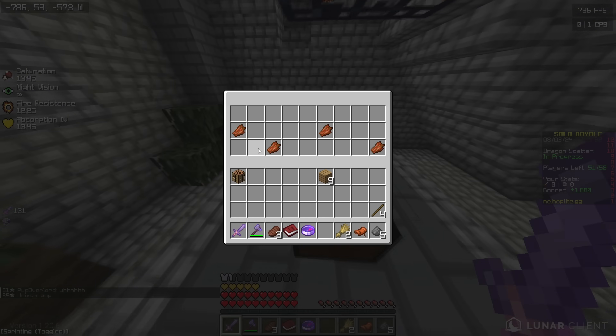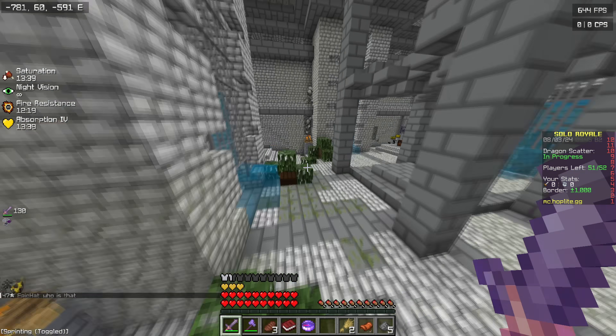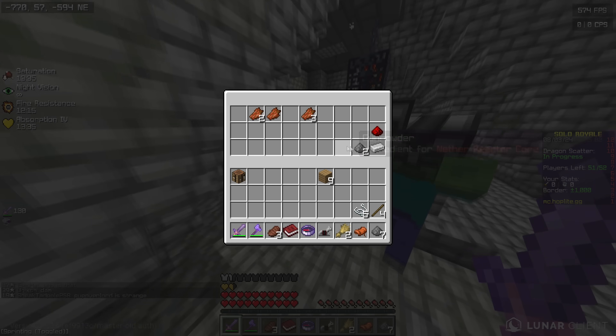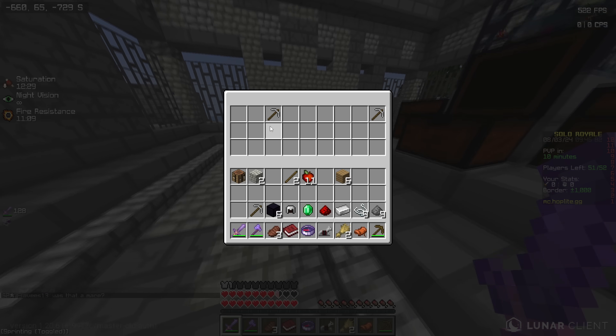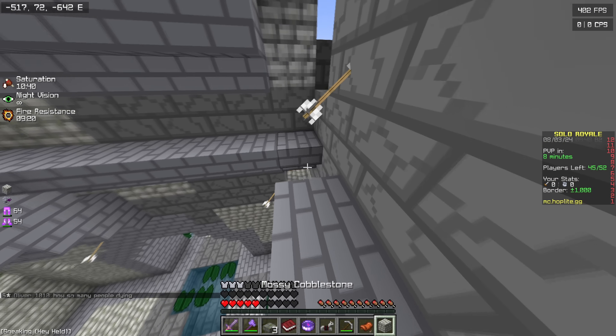Wiversickles is 1000% the strongest thing ever. We got some bread and some rotten flesh. This structure is just notorious for being terrible. We still haven't got any Diamond Horse Armor — it could happen very soon though. Two Diamonds, that's pretty good.